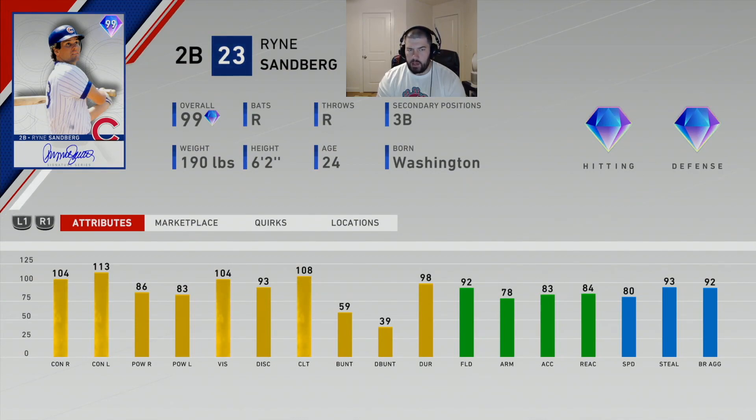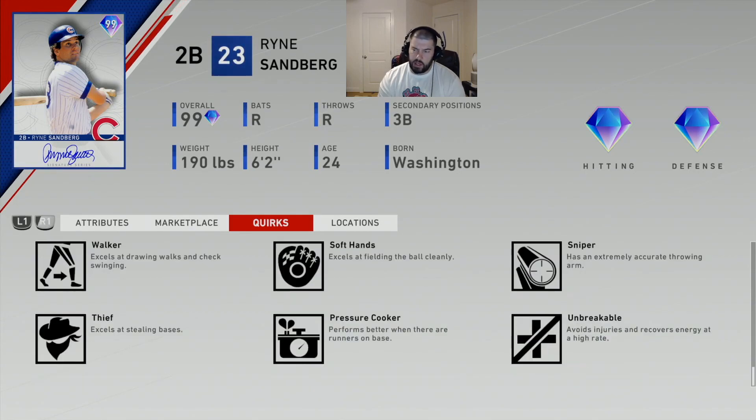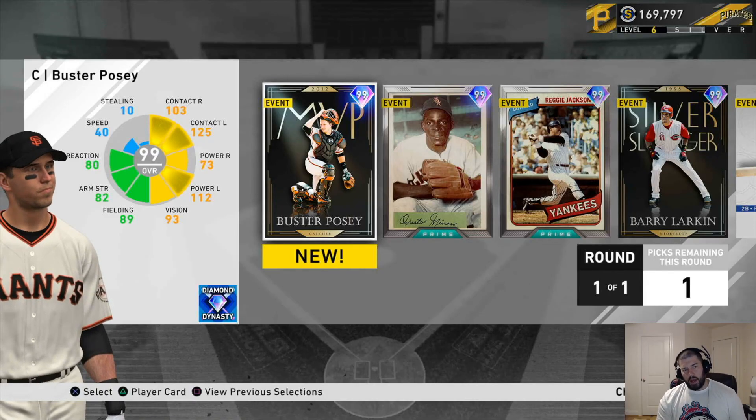These attributes are just amazing for the card. Sandberg's quirks are Hitting Machine, Bomber, 20/20 Vision, Walker, Soft Hands, Sniper, Thief, Pressure Cooker, and Unbreakable. Hitting Machine, Bomber, and 20/20 Vision mean he's going to get both base hits and home runs. Walker helps with check swings. Soft Hands means he'll field the ball cleanly — a lot of people have been reporting errors in the infield that shouldn't be errors, and this quirk should help. Sniper adds throwing accuracy, making him one of the best fielding second basemen in the game. Thief helps stealing, and Pressure Cooker helps in clutch situations.